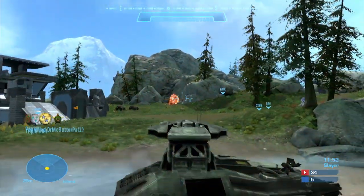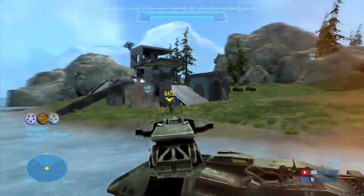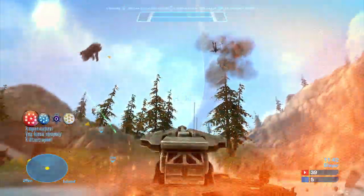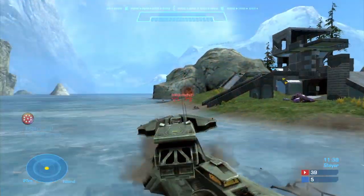The Scorpion tank on Paradiso is a great example. You can go behind the enemy base and just click and shoot wherever you see an enemy spawn. It really is that simple. Watch out for those jetpackers flying towards you. Right here I get the Killpocalypse, and I just didn't get the Killionaire — missed that last shot.